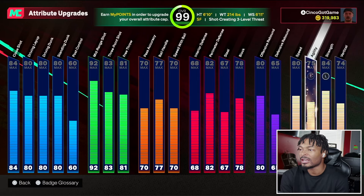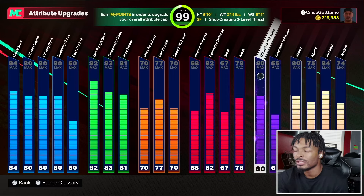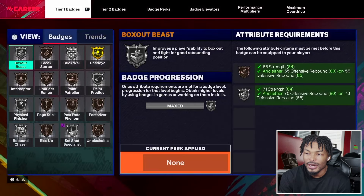84 strength and 74 vertical, because this is not a big man — this is like a wing player. So 74 vertical with the 80 offensive rebound, I still do good in the rebounding category.